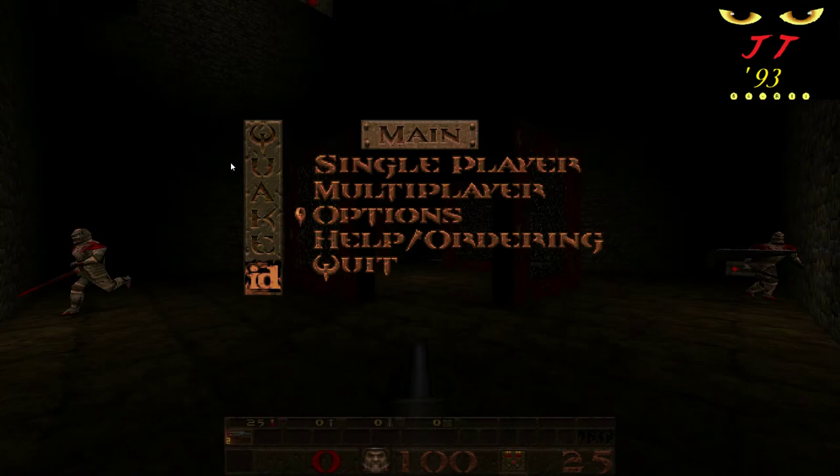Hey everyone, JagTagger93 here with another Quake map. This one is called Vampire Sisters, comes to us from 1997, and it's an older map rated very lowly — two out of five. But I always like going back to older maps and seeing if a low rating is warranted or if there's just some hidden treasure there. I always feel nostalgic for these older maps, and with a title like Vampire Sisters, it could be in for something really interesting today. So let's see what this one has to offer.